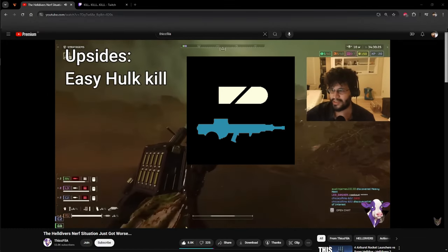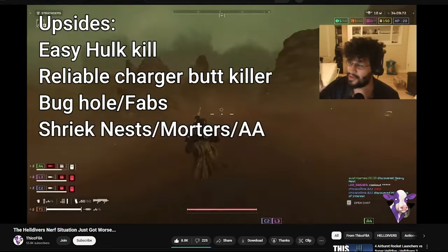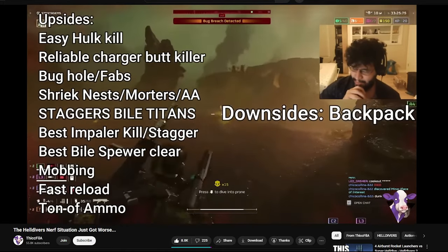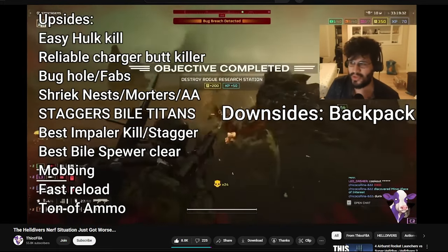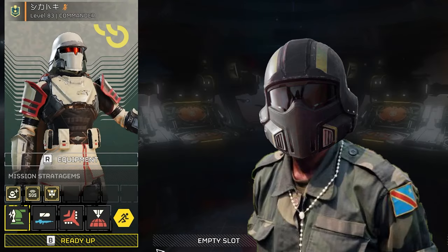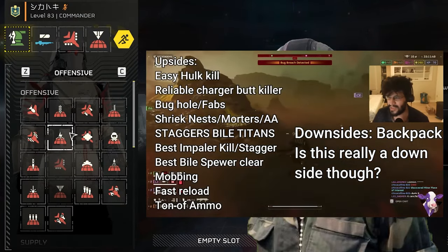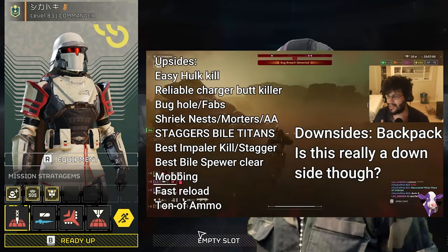The autocannon kills hulks with 2 quick shots to the face. It is one of the most reliable weapons for killing them. The only downside of the weapon is a backpack slot — that is the only downside, so you don't get to pick one of the backpacks in your 4 stratagem slots. But is it really a drawback if you can take an extra stratagem slot filled with anything you want? Take an extra airstrike, which will kill dozens of enemies, or a 500kg, which will kill that bile titan for you.